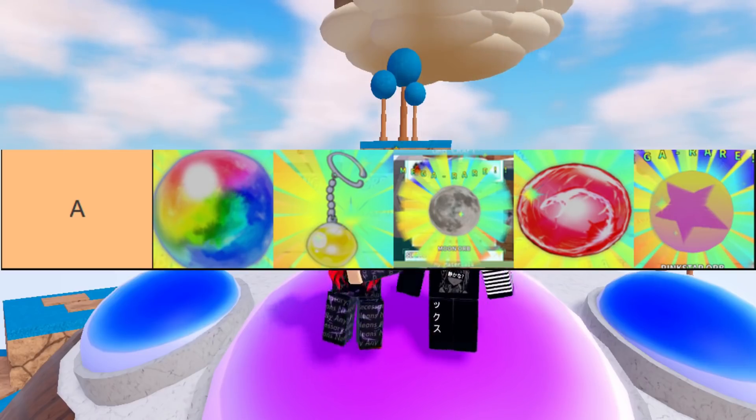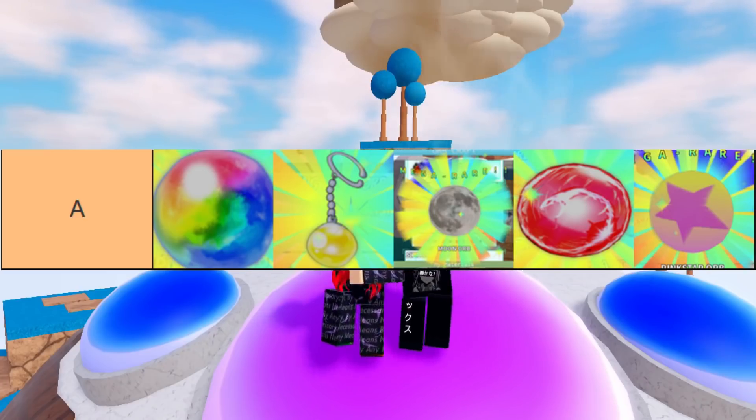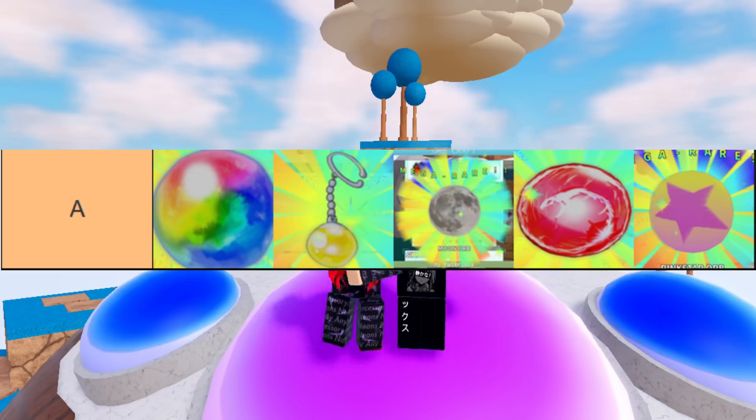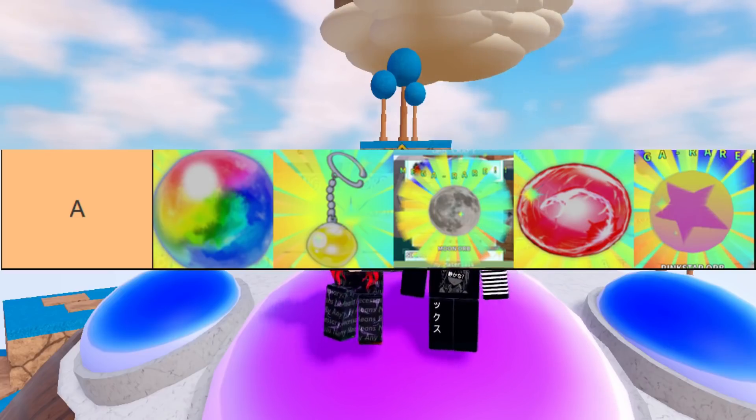The Moon Orb is straight-up busted for Monkey — you gotta get it. Next up, the Luffy Orb might still be meta. It's really good for story mode — best DPS for the dollar — and it hits airs, which is really convenient. It's a great high DPS unit that also hits airs. Next up, the Pink Star Orb — I'm putting this in A tier because Giorno is basically required for leaderboard. This orb makes Giorno a great unit for story mode as well, and he'd also be solid in raid mode, challenge modes, and dungeon mode.